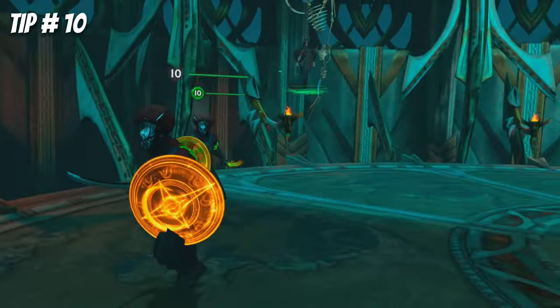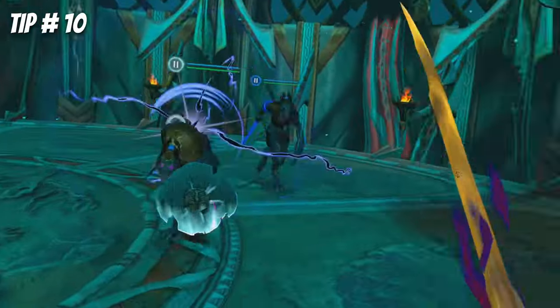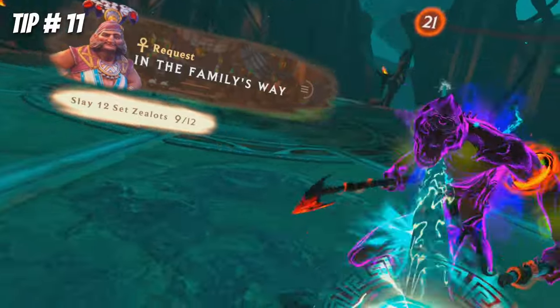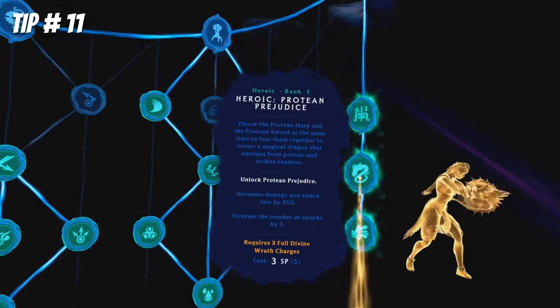Enemies glow red or blue to indicate attack type — red means you must dodge, blue means parry. If you block a blue attack instead of parrying, your weapons can get tossed away. Don't forget about your ultimate abilities; you can find them on the side of the skill tree, and some require a certain number of Divine Wrath charges to activate.